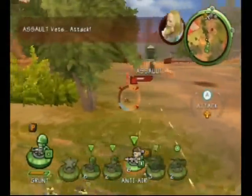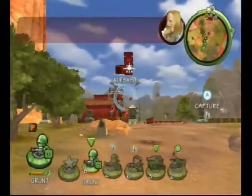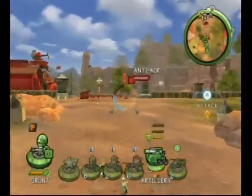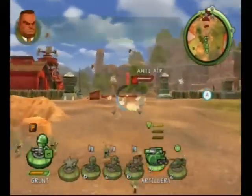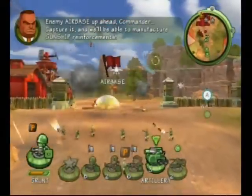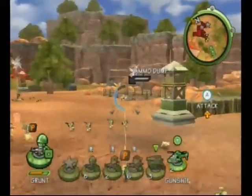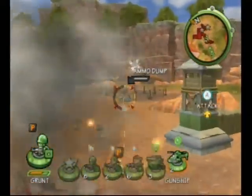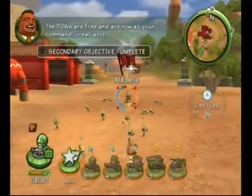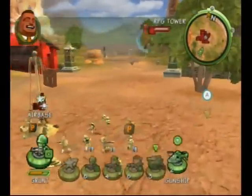Assault! Attack! There's a base up ahead, Commander. Capture it and we'll be able to manufacture gunship reinforcements. The POWs are free from here. Now it's your command. Great work. Move out to the facility.